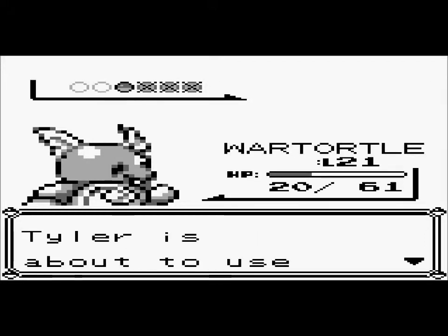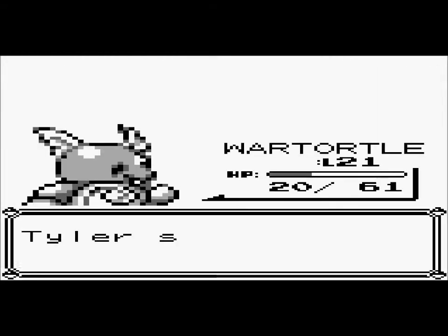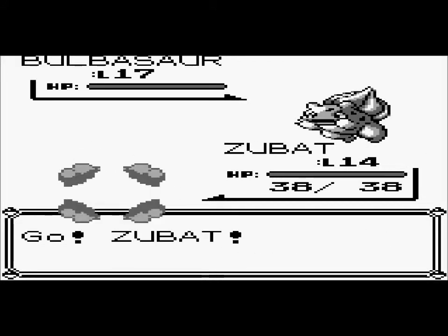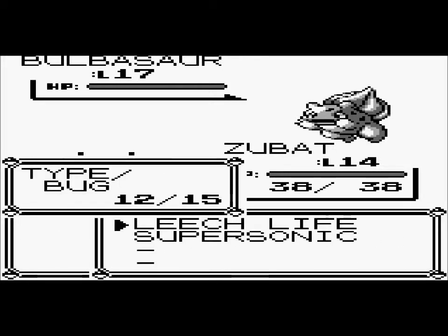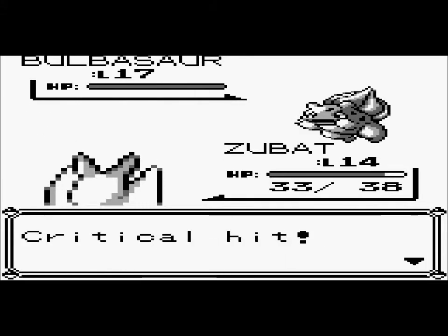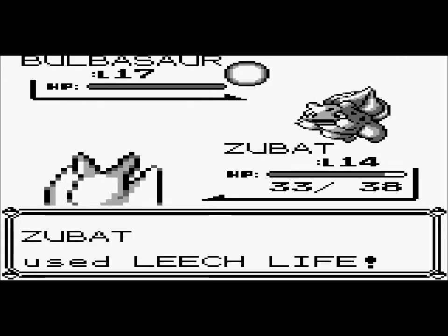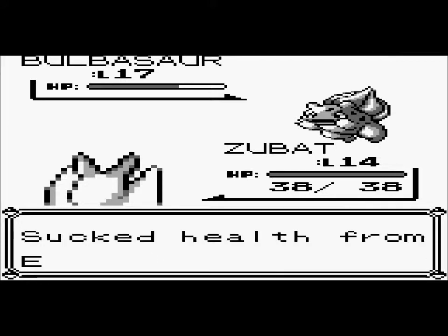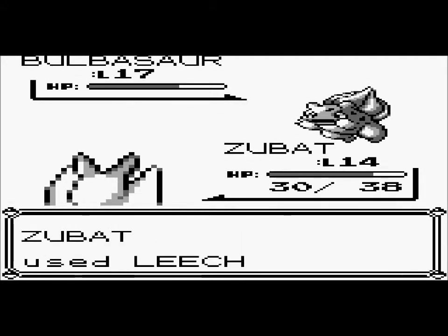It's level 21 and Wartortle is 15 levels away from evolution — that's awesome. He sends in Bulbasaur, so I'll go with Zubat. Seriously, Pidgeotto is his strongest Pokemon because it's a level higher and it's already evolved, whereas Bulbasaur evolves at level 16 and this guy's keeping it as a Bulbasaur at level 17 — come on, be smart!